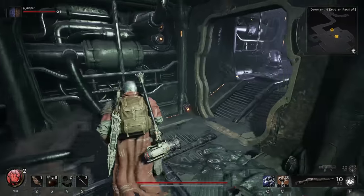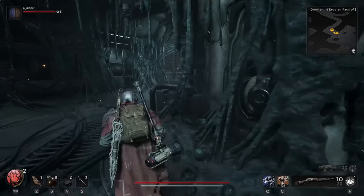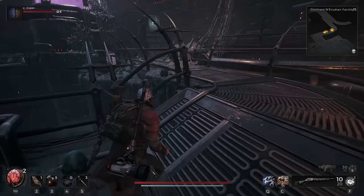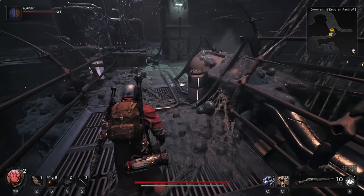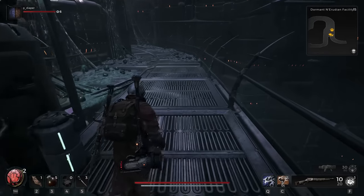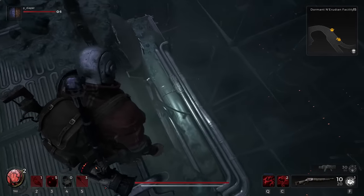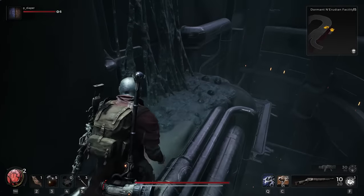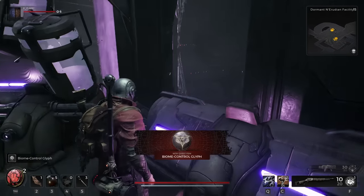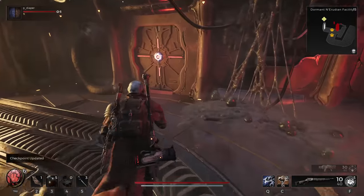Next, you want to find the Dormant Nerudian Facility dungeon. Make your way all the way around and complete the dungeon, then you're going to see a section at the back with railings - but there's going to be one piece of railing that's missing. Drop down there, follow it all the way through, and you will get to a room where you can find an item called the Biome Control Glyph. Pick that item up, you're going to need it.